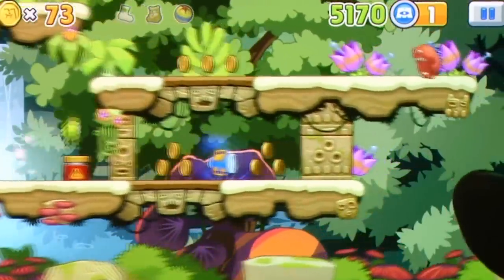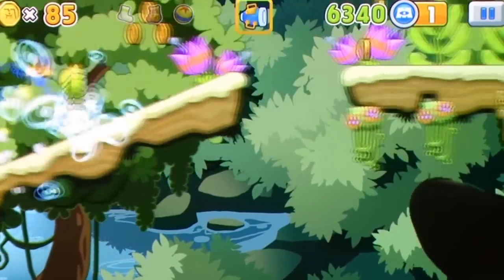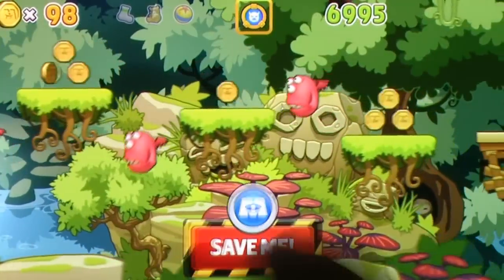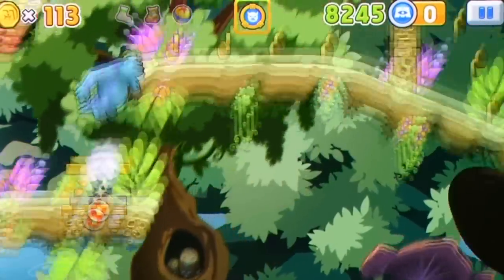So where does the entry fee come in? Interestingly, your money goes towards redressing the coin-earning capacity of Mike and Sully, the monstrous duo of the hit Disney film, ensuring that the player has more than enough in their coffers to pay for the upgrades as they unlock. New characters will cost a bit more, but it's nothing you won't earn by smashing through the game's copious amount of stages.